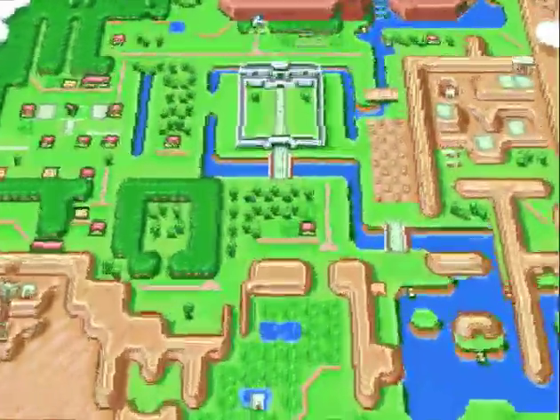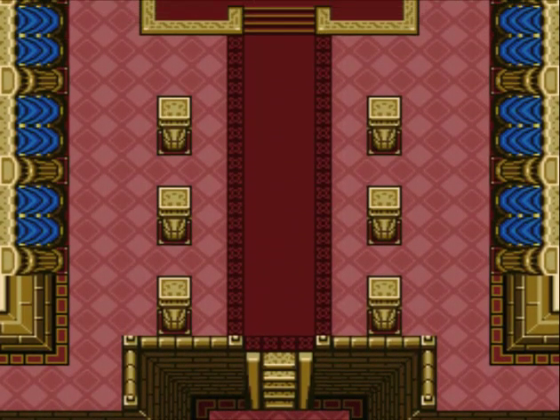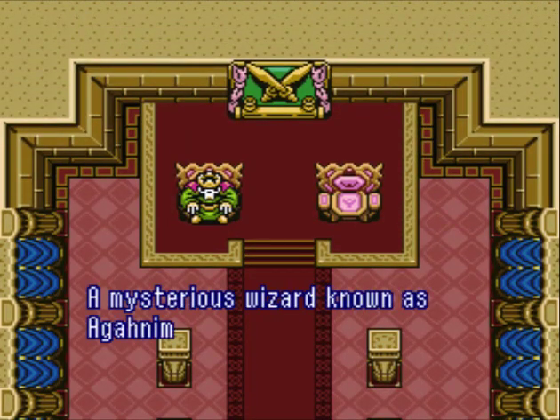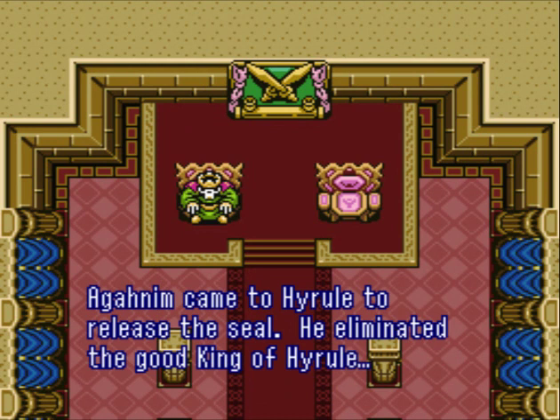And we see the world map. They show us the king here. He looks like a little skeleton — it's kind of funny. I always thought that was a little funny. He looks like a skeleton. I guess a wizard turned him into one for no reason.